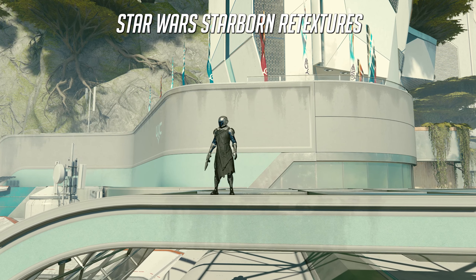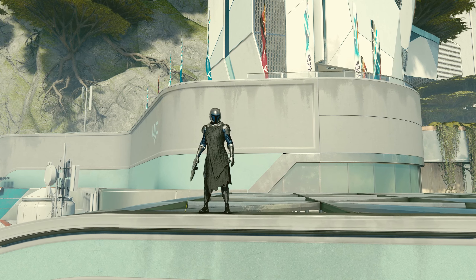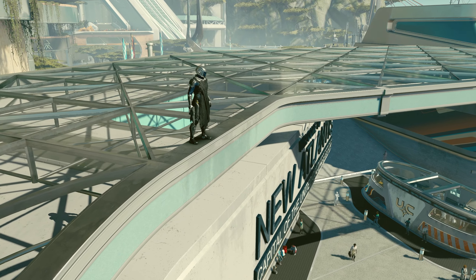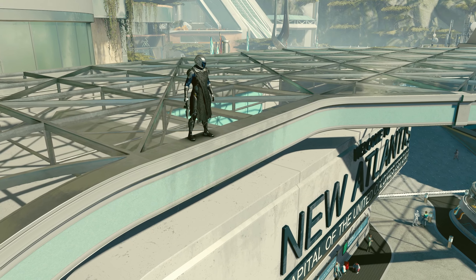The first mod is called Star Wars Starborn Retexture and what this does is it retextures the Starborn armor for Din Djarin, Jango Fett and Boba Fett. It's got multiple variants and it looks fantastic, so if you want to have fun in Starfield and run around as a bounty hunter killing everyone, this is the mod for you.